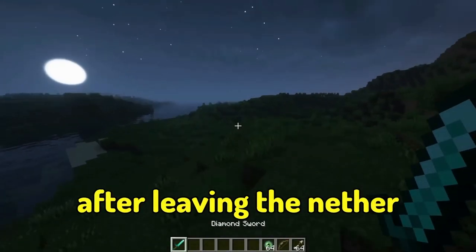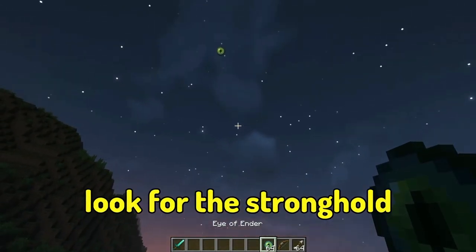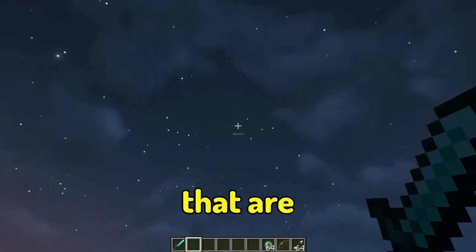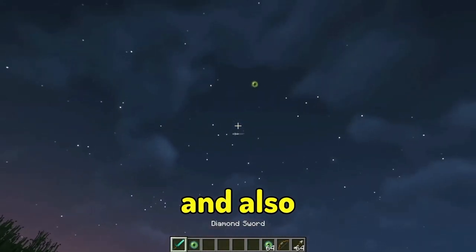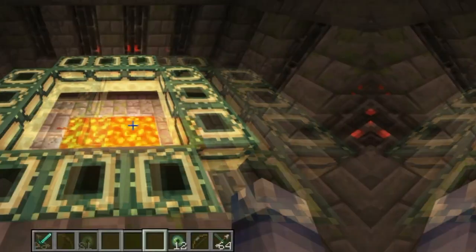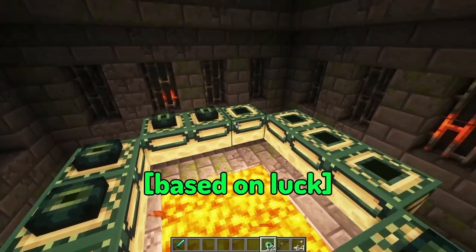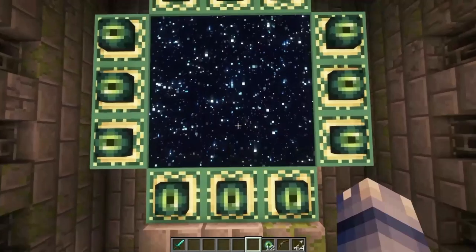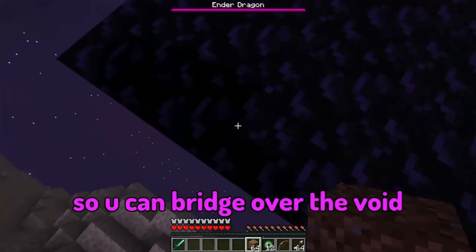After exiting the Nether, if the End is enabled, go look for the stronghold. The stronghold can contain elytra, which are the best way to get around in the overworld, and also the most valuable item in the game — the dragon egg. Enter the portal with at least 12 eyes of ender; you might need less if you are lucky, but bring at least 12 and then jump into the portal.